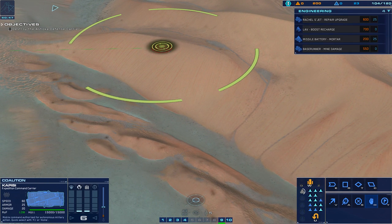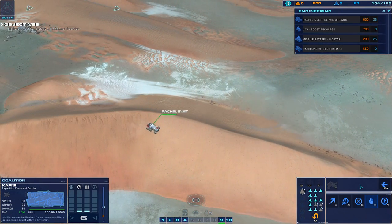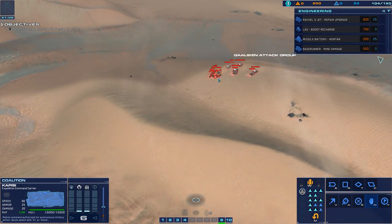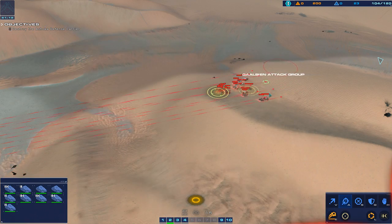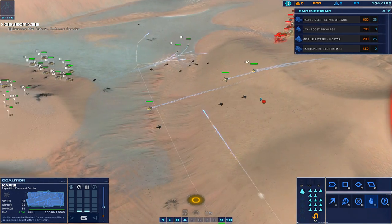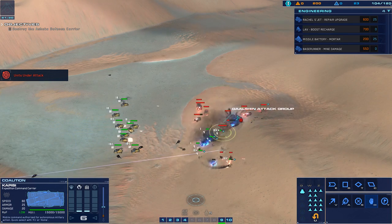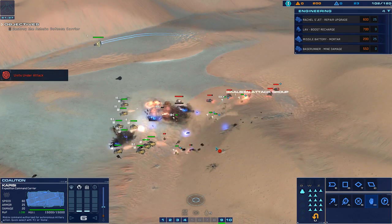Ready, set. Strike fighter coordinates dialed in, strike systems online, ready to burn. Compisi copies. Hostile armor incoming. Strike fighter coordinates dialed in, attack core set. Strike copies — armor ready. Hostile range craft destroyed, be ready to engage. Strike craft destroyed. Strike craft taking effective fire. Armored vehicle is taking fire. Make ready. Get on that hostile. Alert — LAB down.